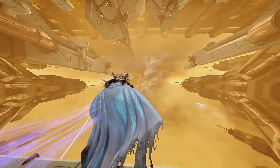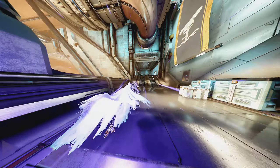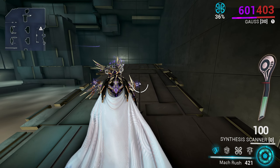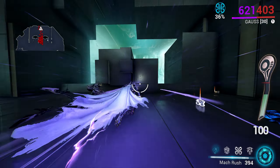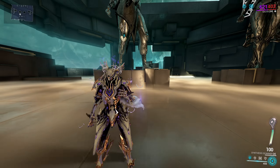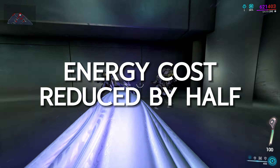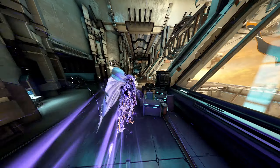Tapping his first ability will send Gauss in a short forward dash, but you can also hold down the ability so that Gauss continues running. This ability charges his battery by 10% upon casting. Furthermore, dashing through enemies will knock them down and further charge his battery by 1% for each enemy hit. Upon hitting a wall, Gauss will create a shockwave that blasts enemies away. Additionally, the energy cost is reduced by half while his fourth ability is active, and you can also jump while dashing.